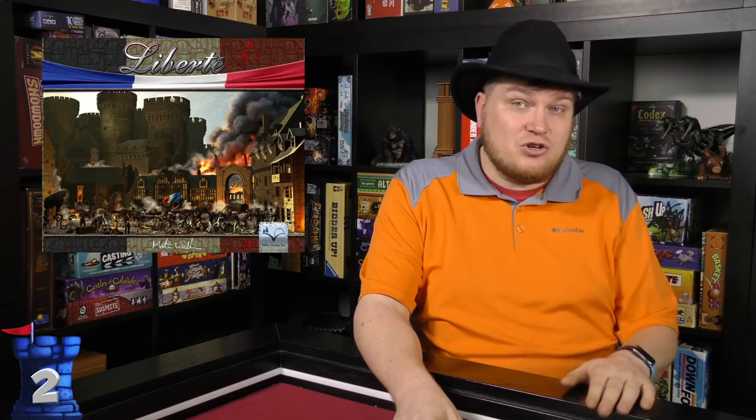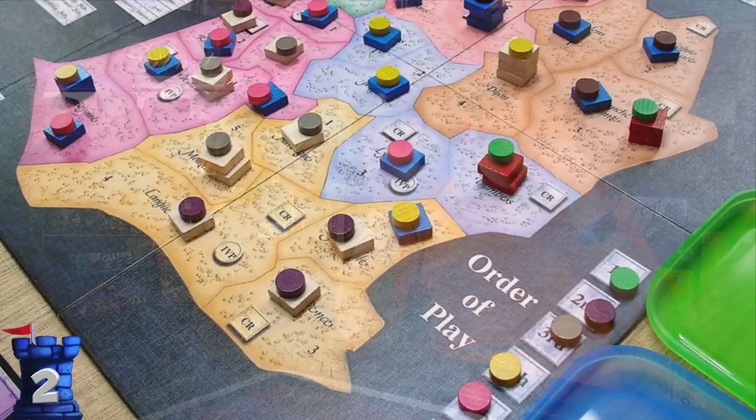Number 2 is Liberté — back to history. Liberté covers the French Revolution, and I enjoy it because you can win three different ways: most points at the end, or by instigating a revolution or counter-revolution if you control one of those parties when it occurs. You might be losing — not helping generals go to war, not doing well in the elections — but if you control one party you can instigate a revolution. It's chaotic, but so was the French Revolution, and I think it comes together very well.